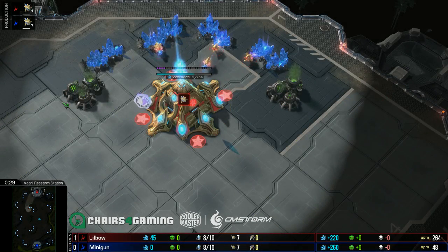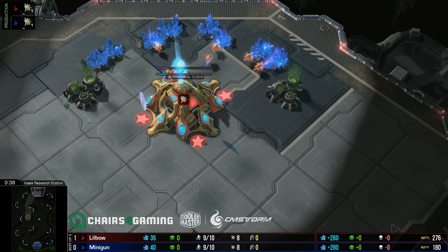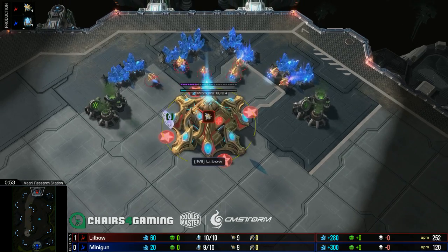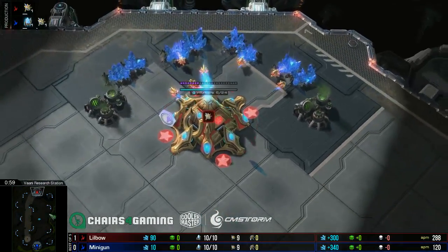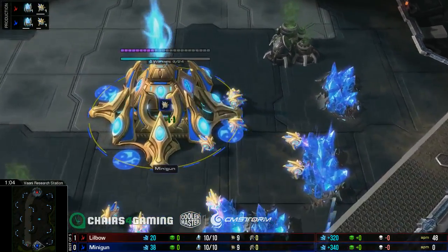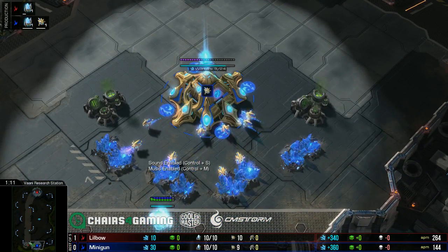Welcome back — game number two in the best of five for the Safety Net. Thanks for tuning in; hope you've been enjoying the tournament so far. We are three best of fives deep at this point. We have Cats versus Nerd Show at the very end to wrap this all up. Spawning in the northern location of the map is the red Protoss from Millennium, Lilbow, and in the bottom position as the blue Protoss is Minigun.